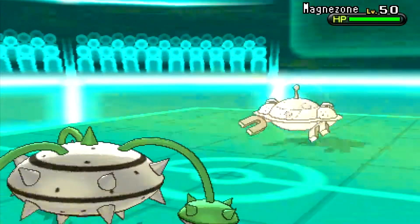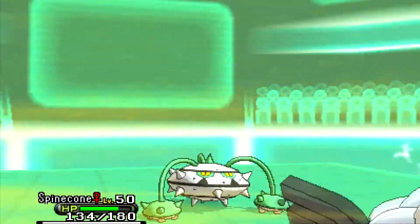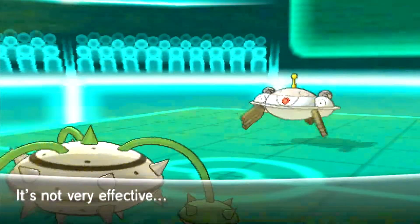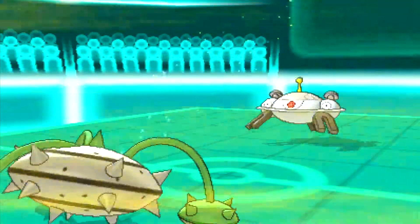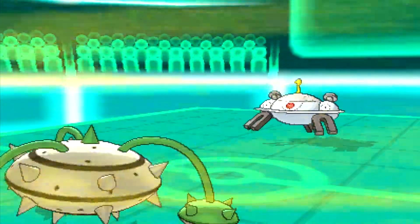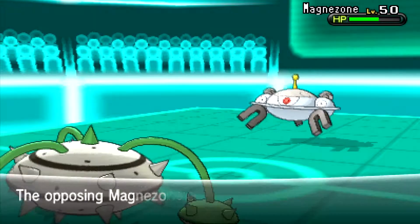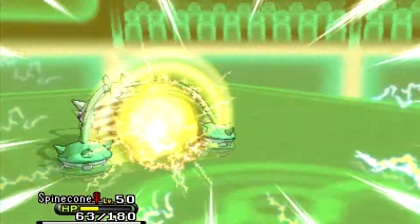He sends out Magnezone — it's Steel type with Magnet Pull so I can't switch out, and it won't get hurt by the sandstorm, but it does get hurt by Spikes and Rocks. He goes for Thunderbolt, which isn't very effective on me. I go for Leech Seed, then Protect to get health back and waste his turn. Sandstorm goes away unfortunately. Leech Seed gives me some health back but it's not going to be enough to survive another Electro Ball — he takes me out.